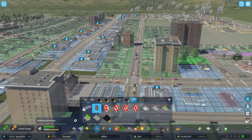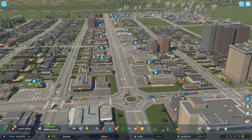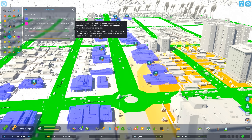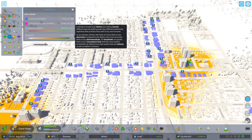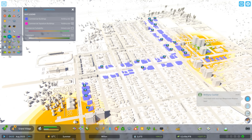Not enough customers? Let's go into our info views and check commercial. Customers are low all over. Customers include local citizens and visiting tourists — different age groups, for example families with teens are more likely to buy electronics. Yeah, it seems like the commercial buildings are not doing so well all over town.